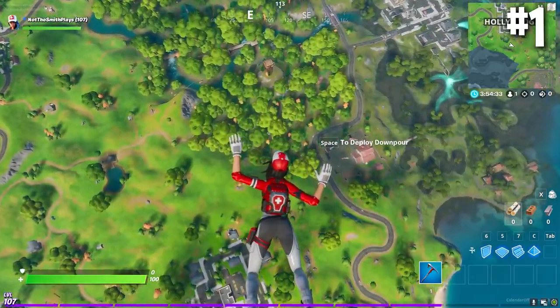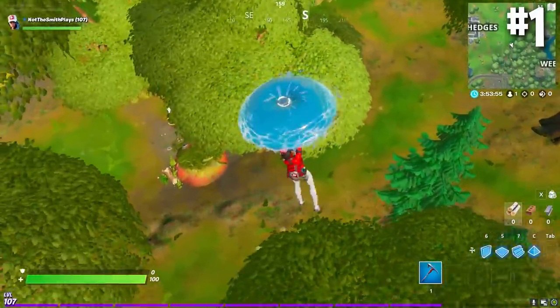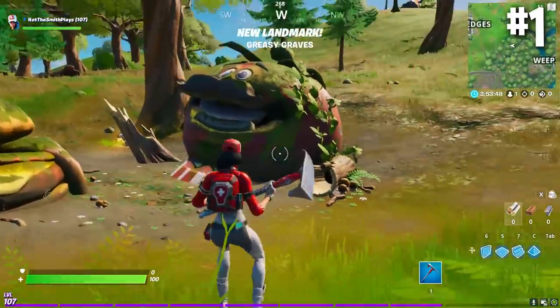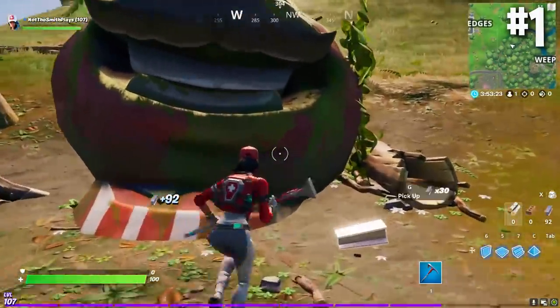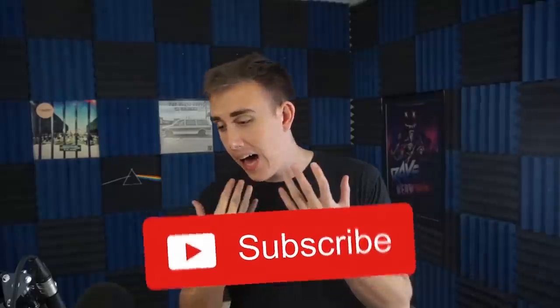Coming in at number one, I wanted to save this till the end. Located directly between Weeping Woods and Holly Hedges, we have both the Tomato Head and the Durr Burger head. I'm really happy that Epic just threw these in. Storyline-wise I don't think it's probably related to anything major, but it is important to note that these two figures now exist in our new world. Regardless of the deeper stuff, it is honestly just cool to see these old faces return. Thank you guys so much for watching — subscribe if you're new, and leave a like if you're already subscribed. Peace out.